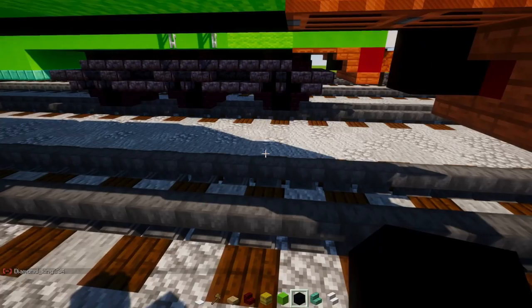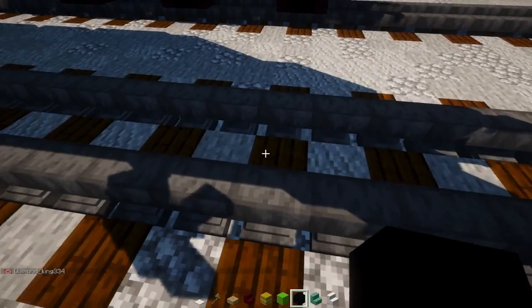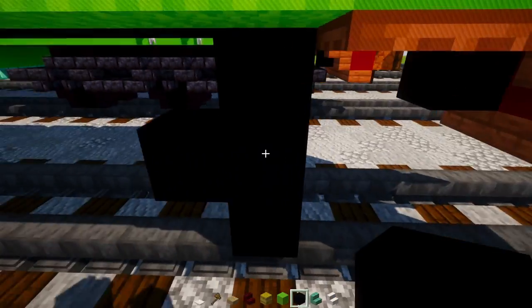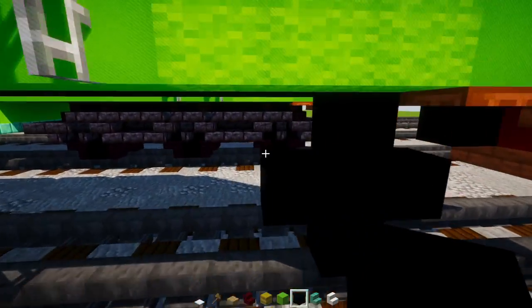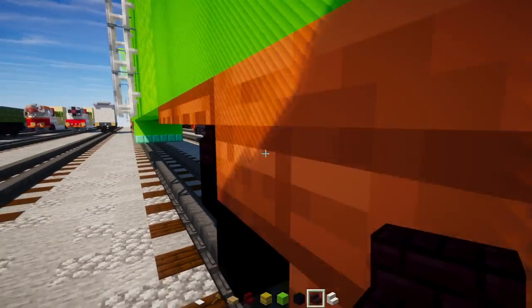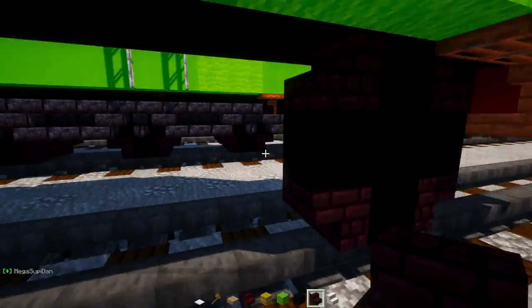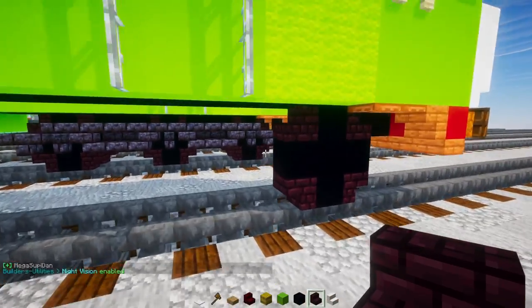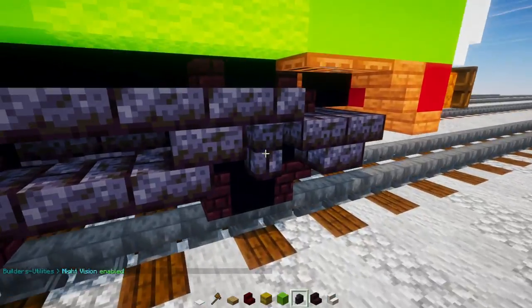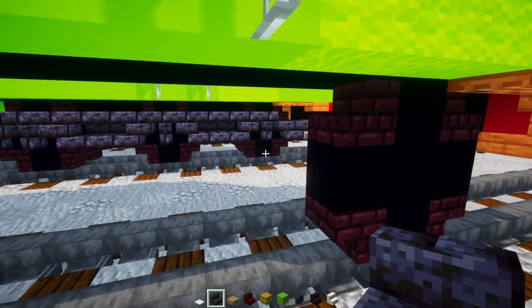Now let's make the truck. Make a plus sign of black concrete lining up with where we have the wool. Add another brick stairs in the corners. I'll turn on night vision so you can see more easily.